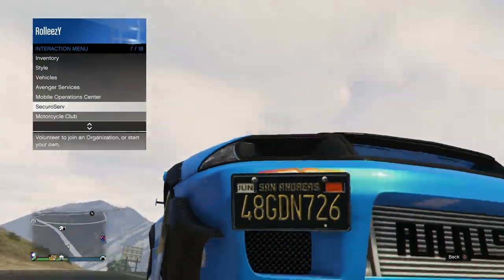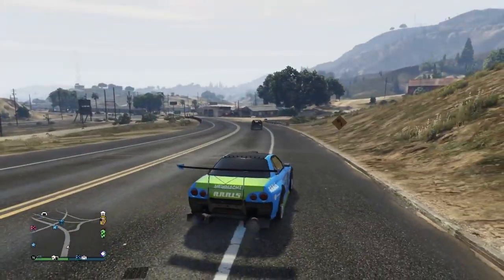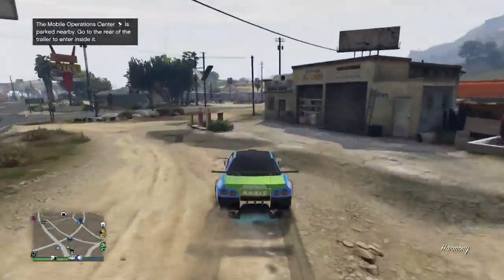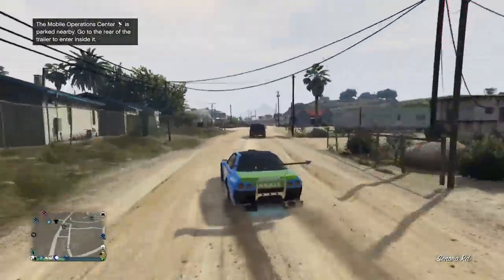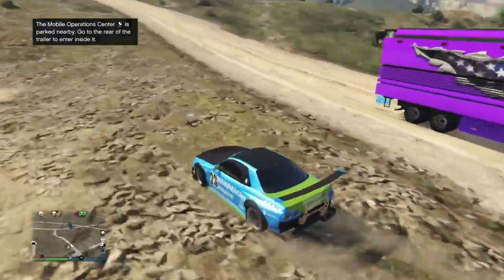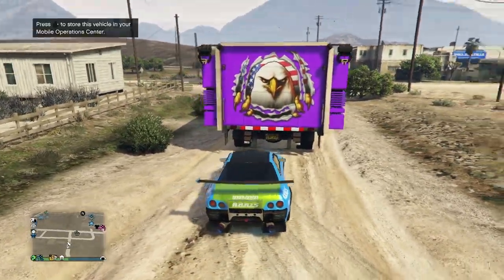48 GDN 726 — so I need to save this vehicle. I'm going to go ahead and call my MOC with personal vehicle storage. It doesn't matter if it's empty or not — it'll basically just transfer vehicles. But if you don't have an MOC with personal vehicle storage but you have a CEO garage with a mod shop, you can go ahead and take it in there. When you go in it's going to kick you out — hop back into it really quickly, take it into the mod shop, and just modify something on it. That's how you can also save it. But I have an MOC so I'm just going to press right D-pad and drive it in.